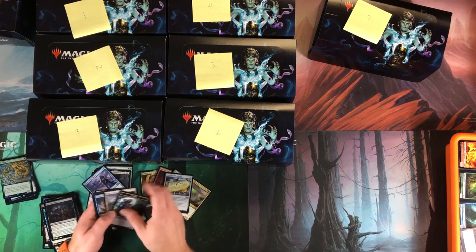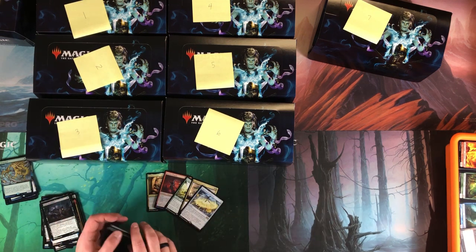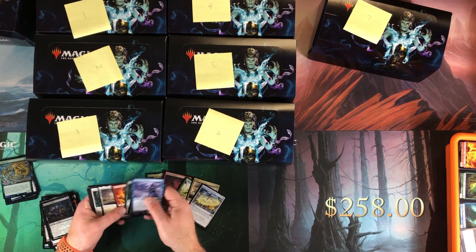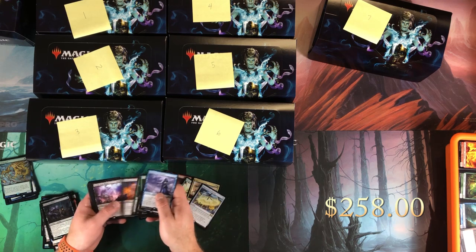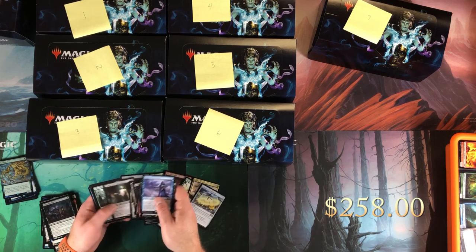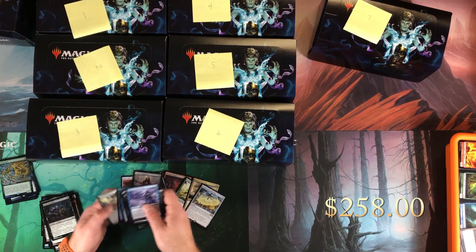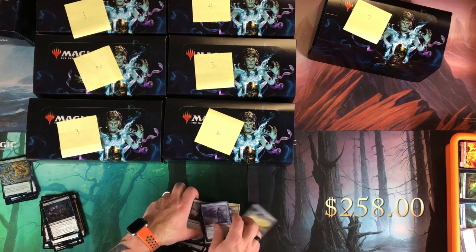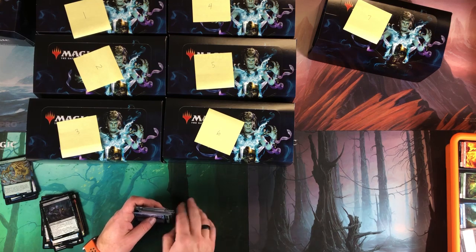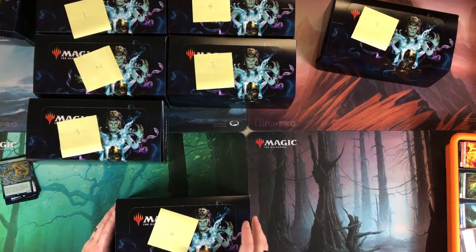Let's look at box seven quickly: Engineered Explosives, Lord of Extinction, Ruined Halo, Fulminator Mage, Urborg, Phyrexian Altar foil, Life from the Loam, Goryo's Vengeance. Yeah, that might be our lowest box so far, especially without the box topper value. The box-contents-only value is definitely the lowest. Moving into number six — this might be our last box in this video and then we'll start a second video for the remaining five.